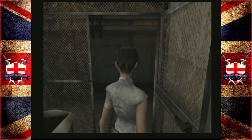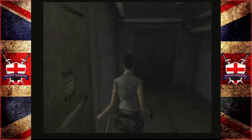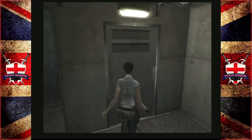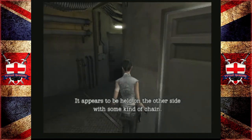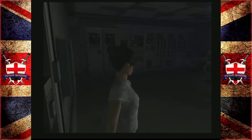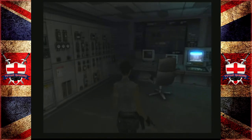Although I'm not sure Fong Ling wants to be laundered. A hot shower's probably a nice idea. The other side — wait, it appears to be held on the other side with some kind of chain. How do you know that, Fong? How do you know there's a chain on the other side?